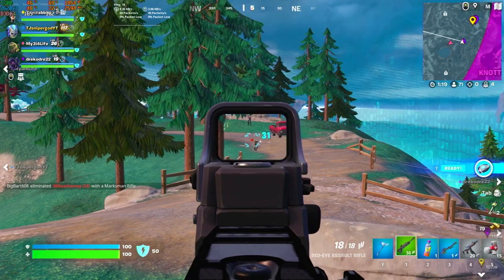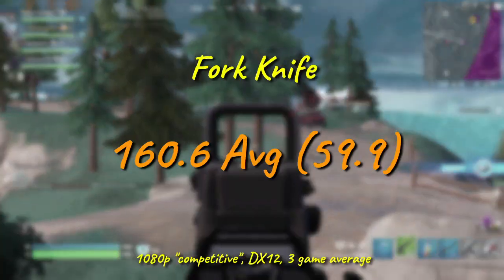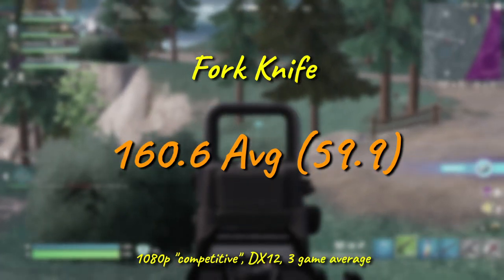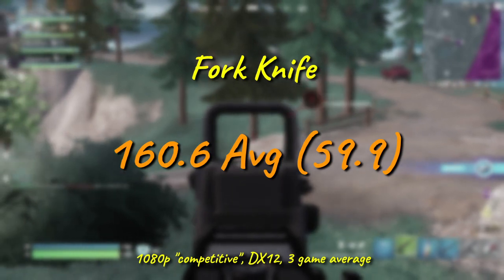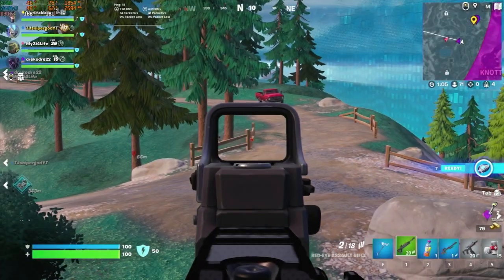Everyone's most — or least — favorite eSports title gives us another usable result, with just over 160 FPS on average, and a surprisingly good — for Fortnite anyway — 1% low of just about 60 FPS. If all you want to do is play free eSports titles, this is already a strong contender for a budget build.